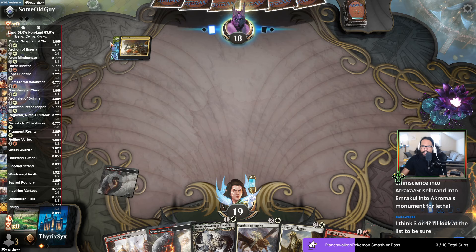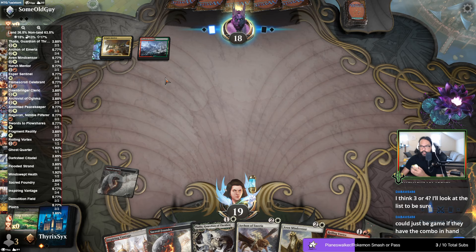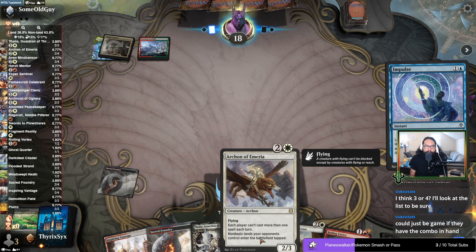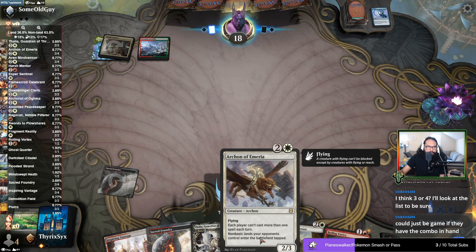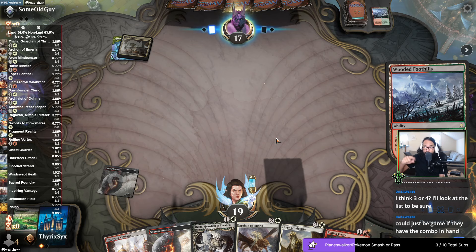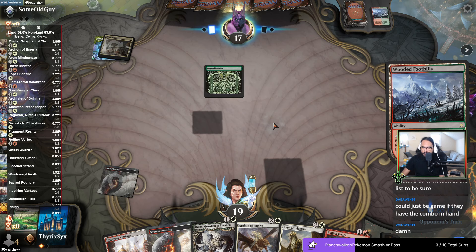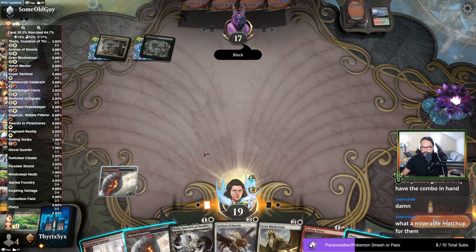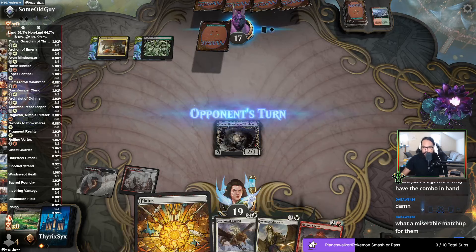Theoretically they can play a land and immediately get Show and Tell. But it wouldn't just be game — I have Archon. Each player can't cast more than one spell each turn — they cast Show and Tell, from Show and Tell I put Archon in, and they can't cast any more spells for the rest of that turn. They could cast spells on subsequent turns. Obviously it's different if they go for Grizzle Brand instead of Omniscience. This deck is built specifically to beat Show and Tell style decks — decks that want to do non-creature stuff really do die to Death and Taxes. Death and Taxes' biggest weakness is creature decks that can go bigger or decks so full of value that you just lose your own value.